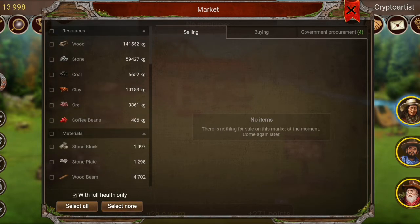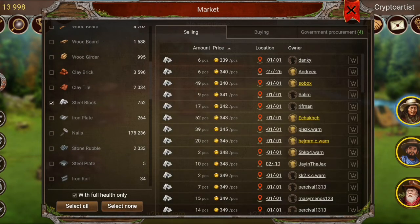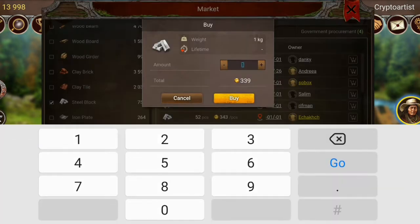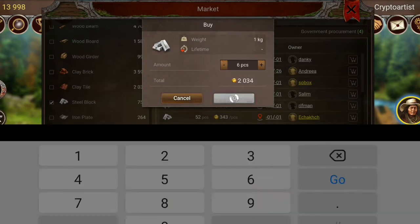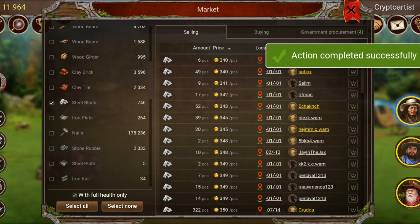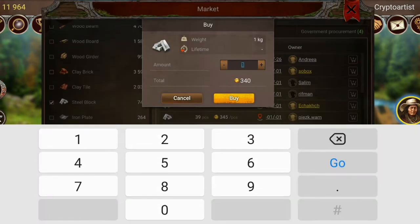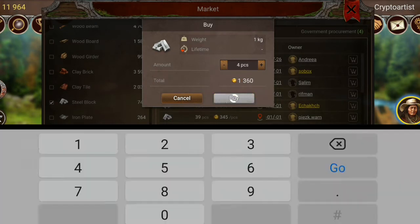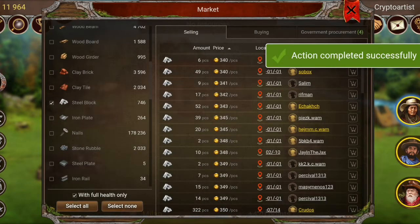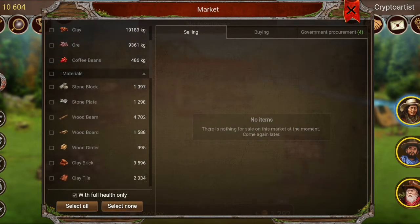Let's start with the steel blocks — you just hope someone doesn't buy them before you do. I bought the six, and I need four more from the same location, minus-zero-one, minus-zero-one. That's enough steel for one sledgehammer. Now let's find the wood beams.